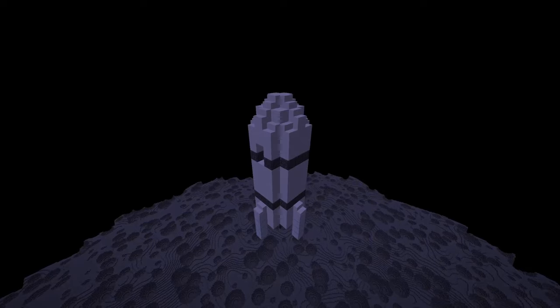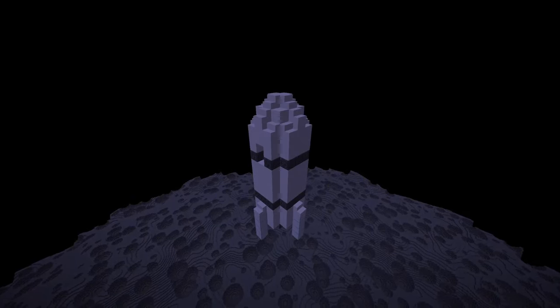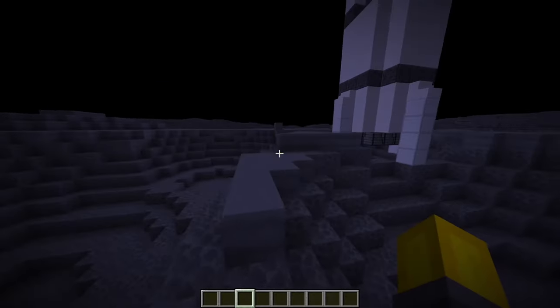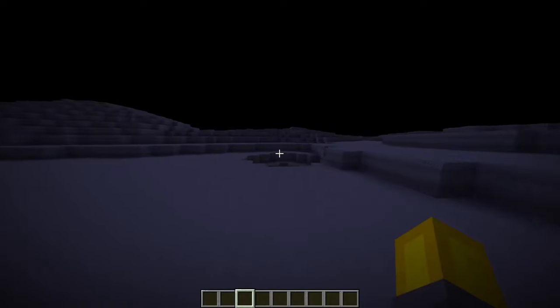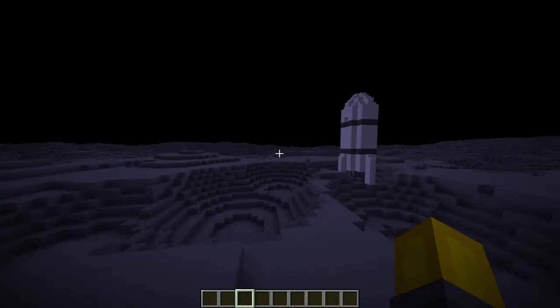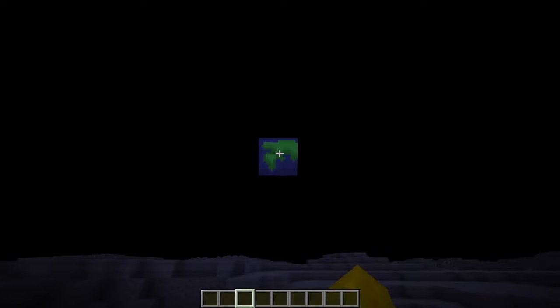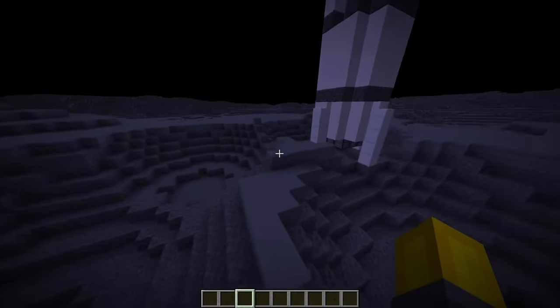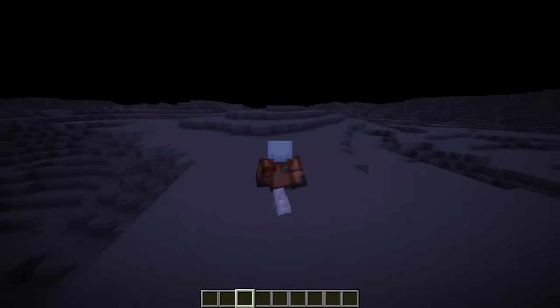And there we go — we have reached the Moon. We simply need to wait for it to land, and then you can start exploring this place. Here we are. Take a look at this place — isn't it beautiful? The grey tones and everything. You can also see the beautiful Earth from here, but for the rest there's not really much to see.